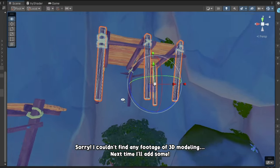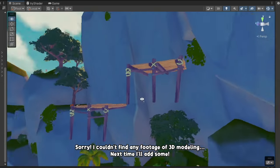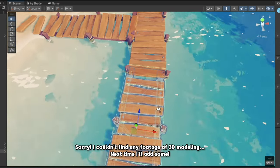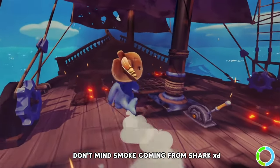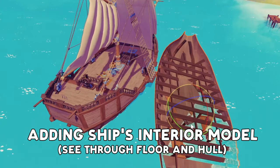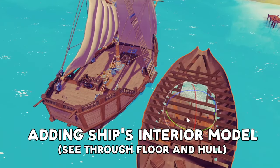For the assets, it's quite a standard pipeline. We make a low-poly model, then we sculpt it, and we use Substance Painter for baking and making the textures. A true pirate always has an eye for the finest beauties on the waves — I'm talking about the ships.